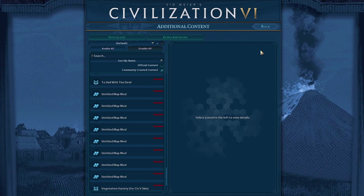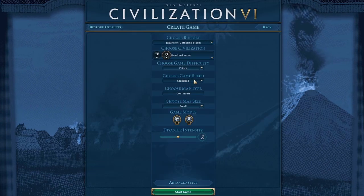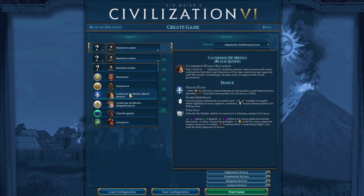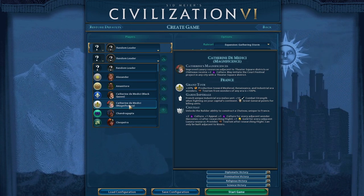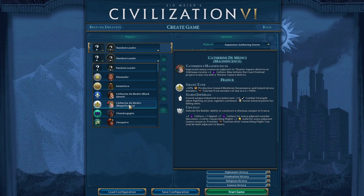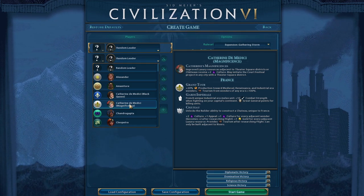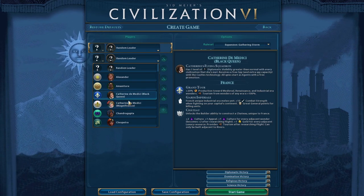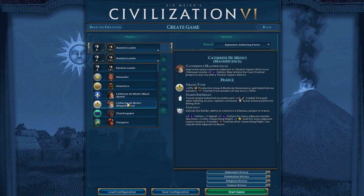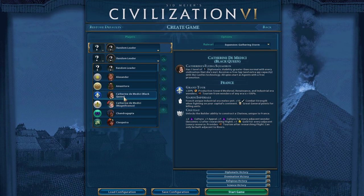We'll play a modless game this first time. We're going to be playing as Ethiopia, but I do want to have the new Teddy and new Catherine in. Looking at Catherine the Magnificent: improved luxury resources adjacent to Theater Square districts or Chateau receive plus two culture. She may also initiate the Court Festival project in any city center with a Theater Square.